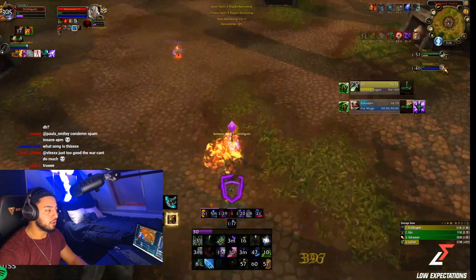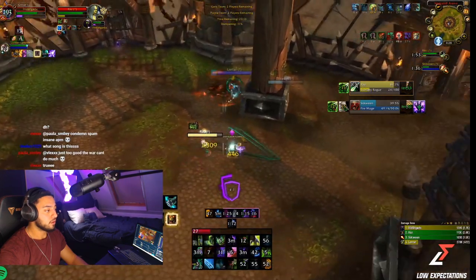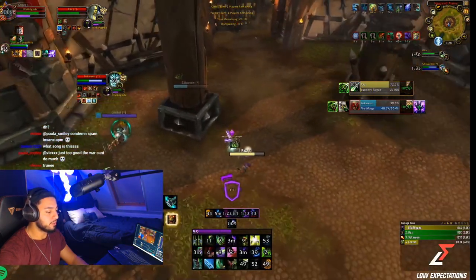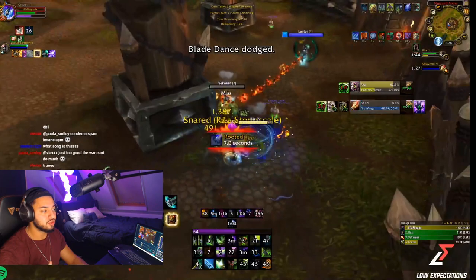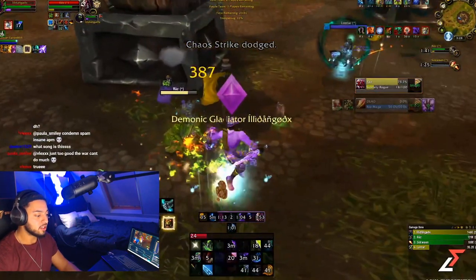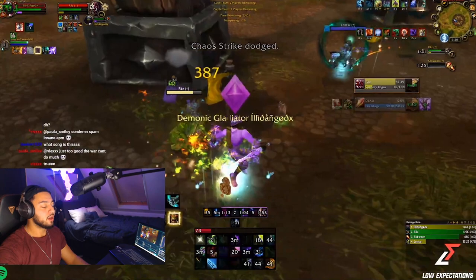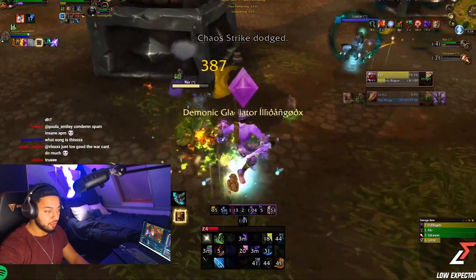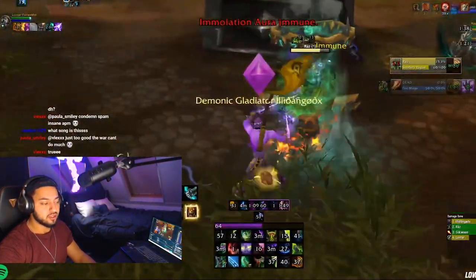I got super low so I dispel the last second of sheep on my healer so he can pop ascendance and top me. Now we have trinkets back and should be fine. After three to five goes you should be able to land a kill on the mage. The key lesson: if you don't have cooldowns, you need to pre-do stuff — if you don't pre-do, you will fall behind against Rogue Mage.